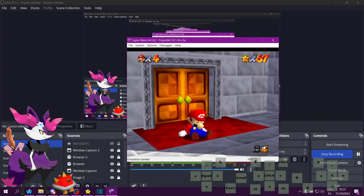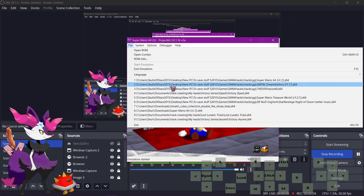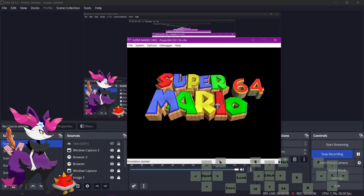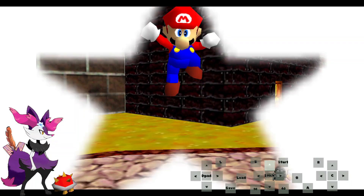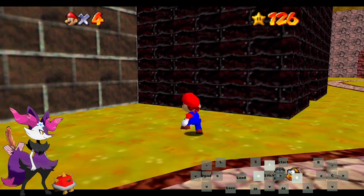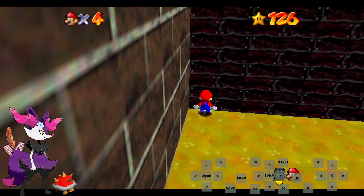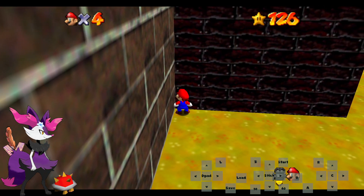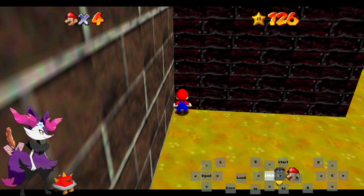I've just found what I believe to be a 100% consistent setup. It's pretty similar to the MarioCam one. You go into the corner with MarioCam, use your modifier. I believe 14-25% should work.